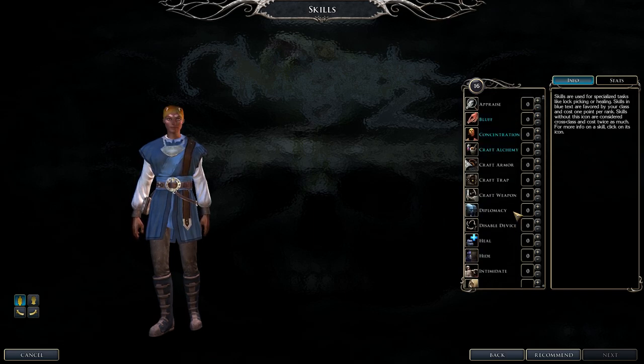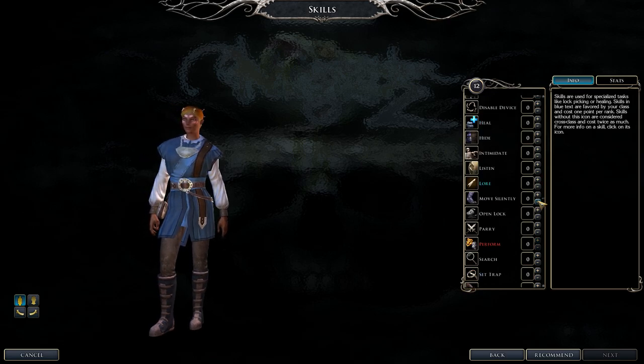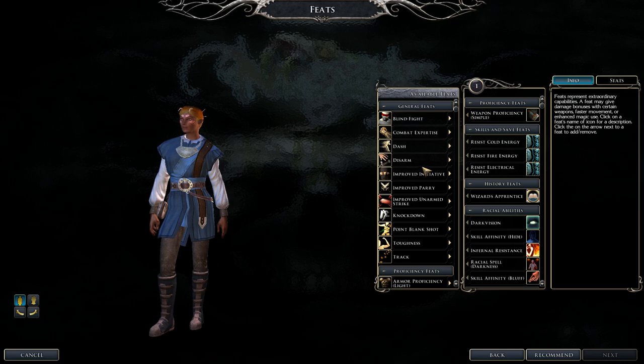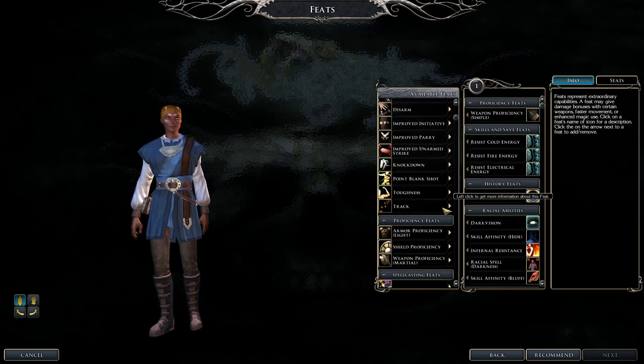Sorcerer class skills include Bluff, Concentration — very important — Craft Alchemy, Lore, and Spellcraft — very important. Tumble is a nice cross-class skill for added AC. For feats, focus hard on spellcasting feats — don't try to get melee weapon ones. For defense, Toughness is a very good choice.